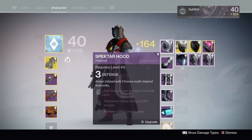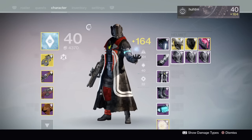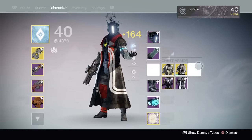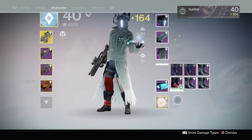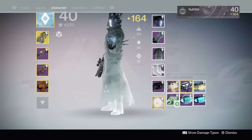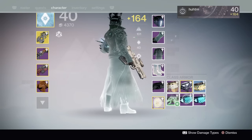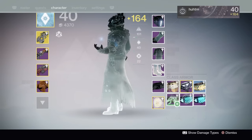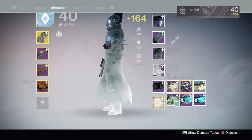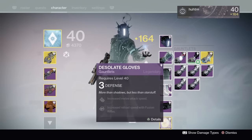Okay guys, this is what you've really been waiting for in this video — the full Desolate line. Here's the Veil, the gloves, the chest, the boots, and also that class item. The class item also looks like the Dregs' Enmity that you get from PoE — just a taken version. All the armor looks like the PoE armor, so again just a taken version.